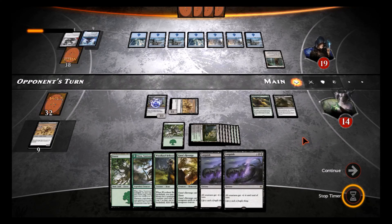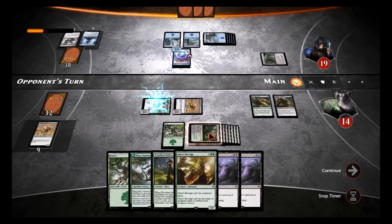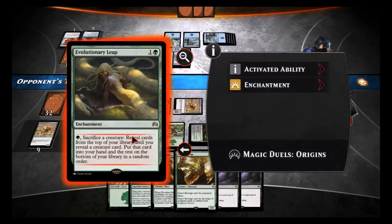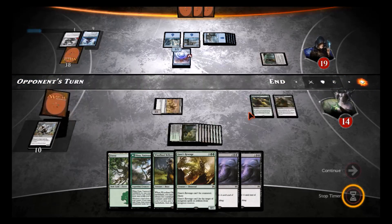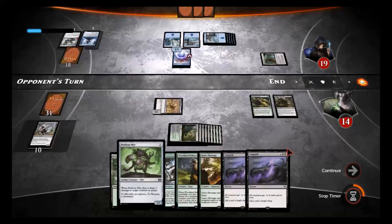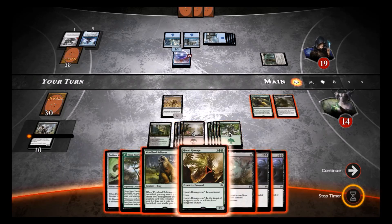He's biding his time but I don't know if he can pull this out. During his end phase, I think we're gonna sacrifice this guy and leave that on top. We can actually Bone Splinters, but I think I'll test the waters and try Gaea's Revenge. It's got two blue — no, Gaea's Revenge it is.